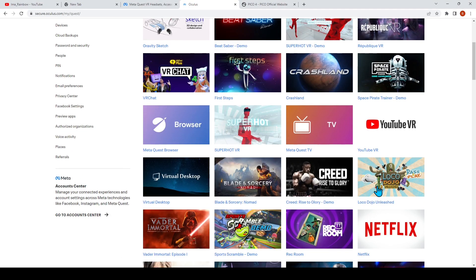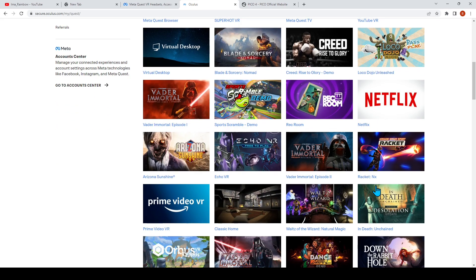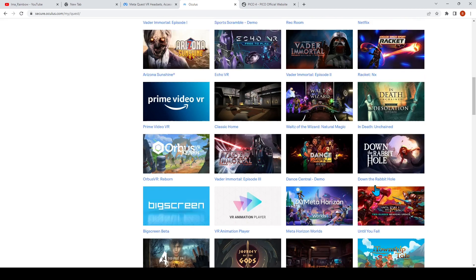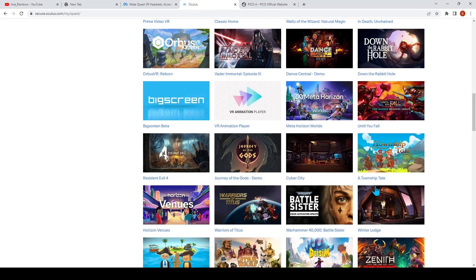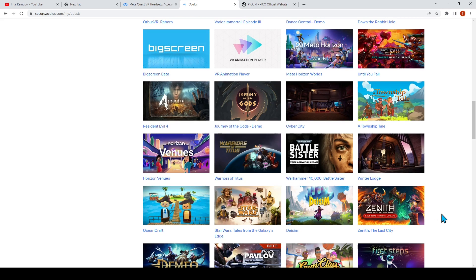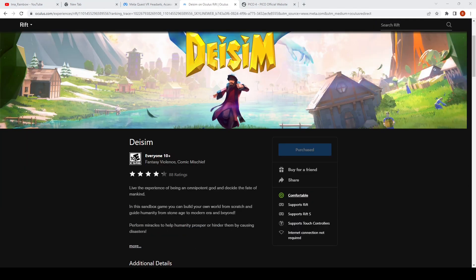And that's how you do that. You can just go down through all these apps and find out which ones you can play. You're looking for Rift or Rift S — a lot of them will be compatible. The Quest exclusives won't be on there, but a lot of these others will be and you'll be able to install them. I'm Arainbow — I hope that was helpful. If it was, please think about hitting that like button and maybe subscribing. If you have questions, hit me up in the comments — I'm always willing to help if I can. Y'all be good, take care.